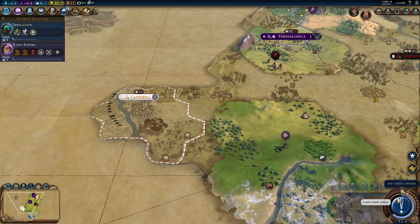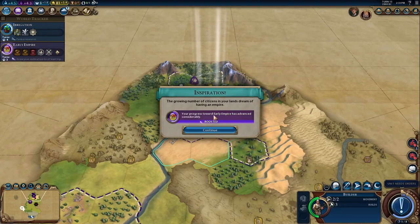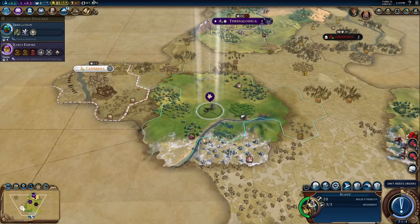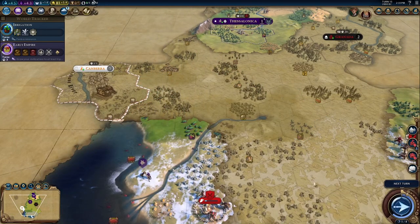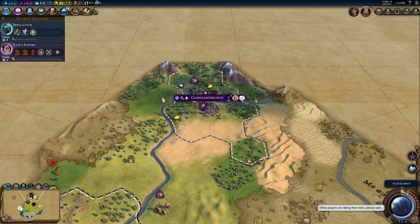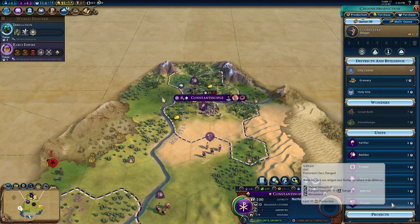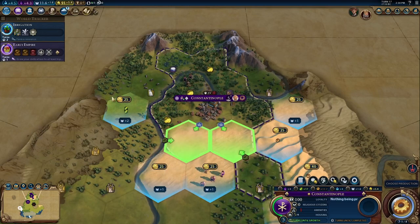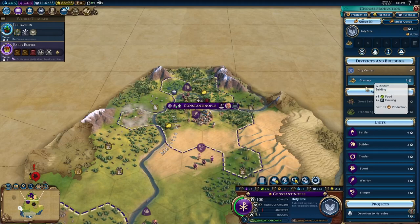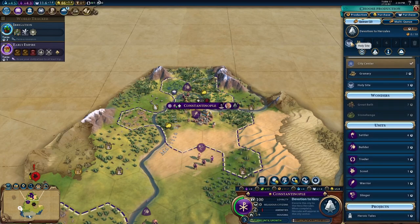Send an envoy to Granada. Let's get a holy site in Constantinople. Then a granary, then a Devotion to Hercules first because he can help us with the holy site afterward. We got ourselves Hercules, which is great. I know I didn't really show off Heroes and Legends mode in the last portion of the guide, but Hercules can help us with districts by using his unique ability which has charges that cannot be replenished unless we recall him after his lifespan expires.